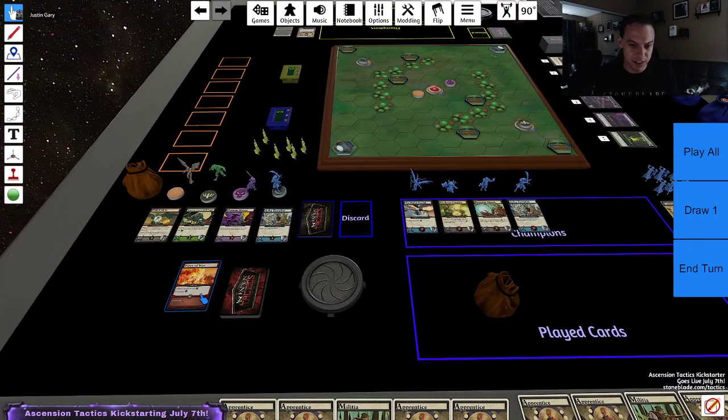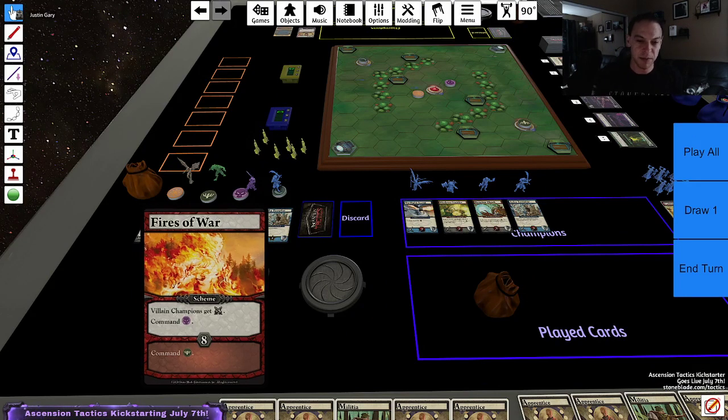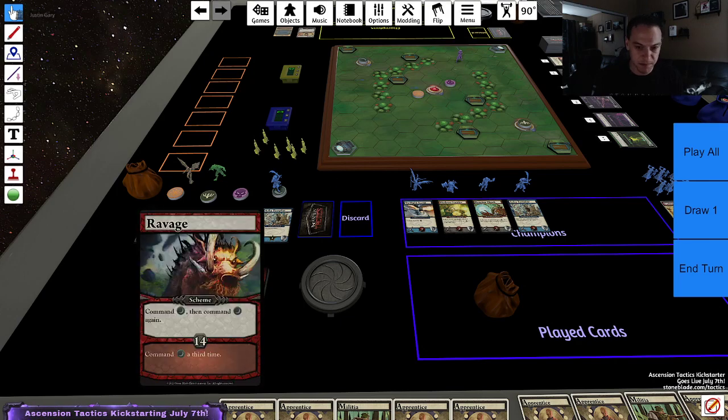Villain gets to go first. First, the Fires of War. Villain champions get plus five strength and command the skull villain. So the skull villain is going to come over here, move three spaces towards the skull. That looks good.